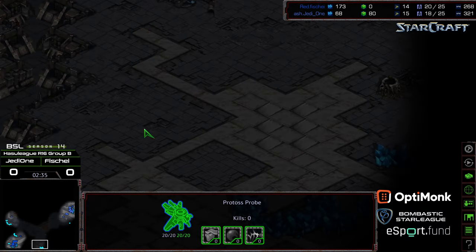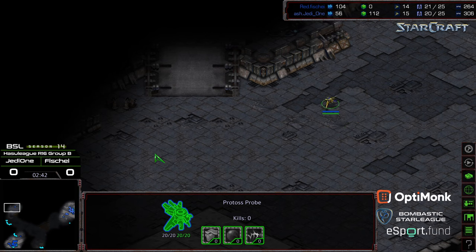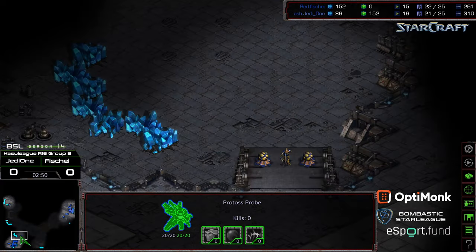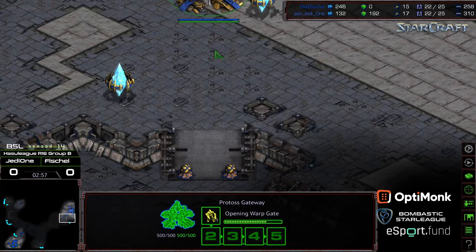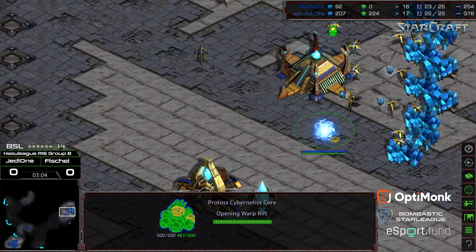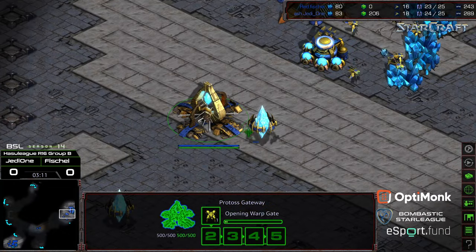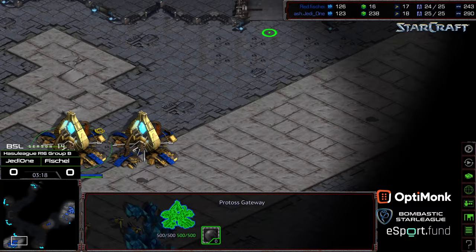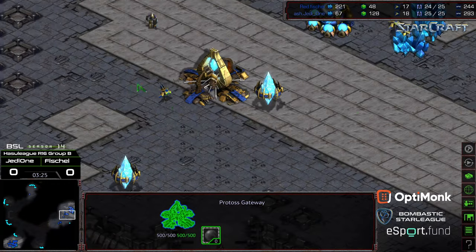Jedi1 doesn't appear very familiar with this map — he went for a scouting pattern where he doesn't know where the base is. This probe is wandering around trying to find the main, heading up here even though this isn't the main. He just doesn't know where to send troops. First zealots are out, marching across, and this zealot is chasing Jedi1's probe. Fisheye looks like he's going to get a free walk into the base, with a dragoon now being produced.